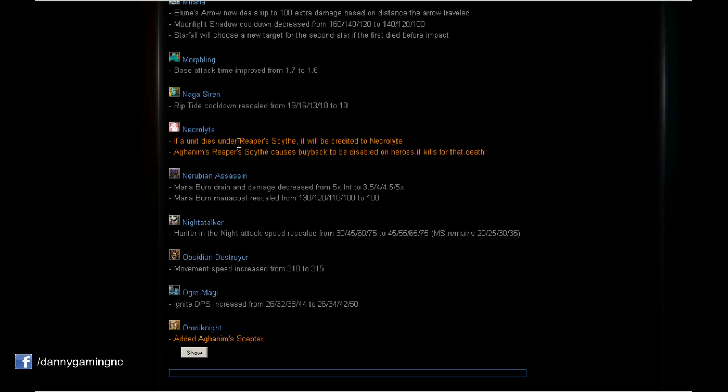Necrolyte: If a unit dies under Reaper's Scythe — the ultimate — kill credit goes to Necrolyte. This is perfect because before, someone could last-hit the target before my ultimate finished and I'd waste mana and cooldown without getting the kill. Now the credit goes to Necrolyte. Also, Aghanim's Scepter upgrade: Reaper's Scythe causes buyback to be disabled on heroes it kills for that death.